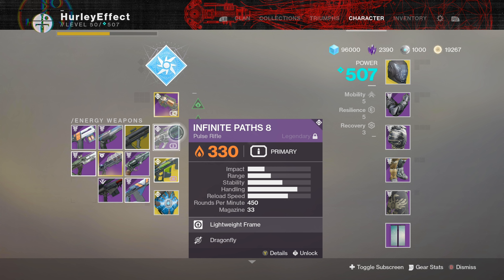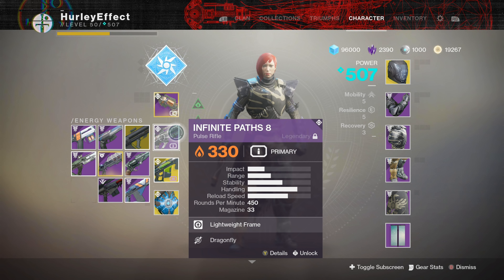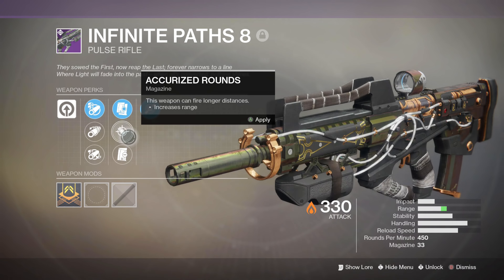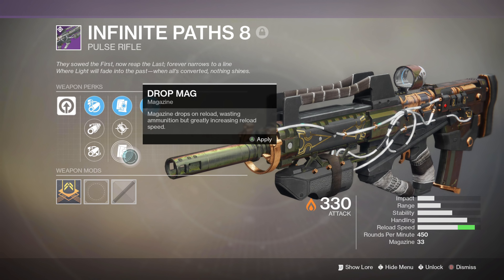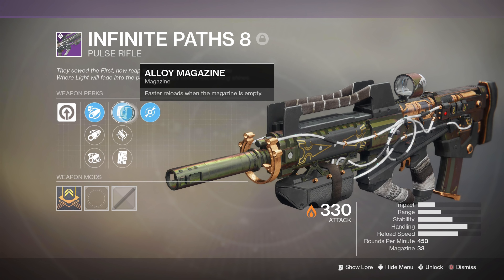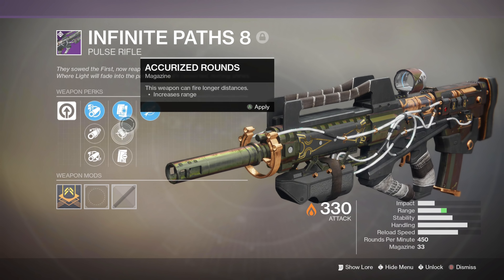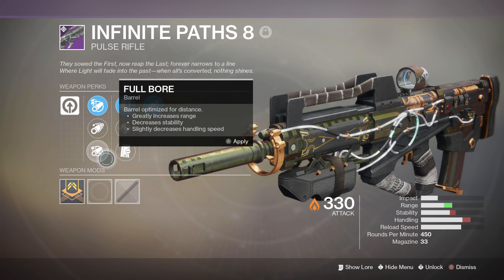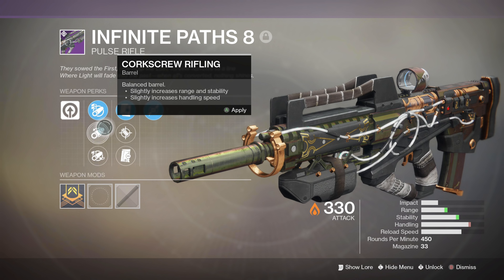And then our special, we are using the Infinite Paths 8, which is a pulse rifle with Dragonfly. Our other perks are alloy magazine, accurized rounds, and drop mag. I was using drop mag for a little while, then I went back to alloy magazine, but either of those two are pretty good. And then arrowhead brake for the barrel, or corkscrew, or full bore — I decided on the top one.